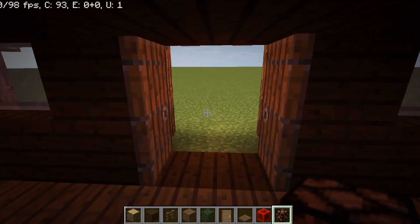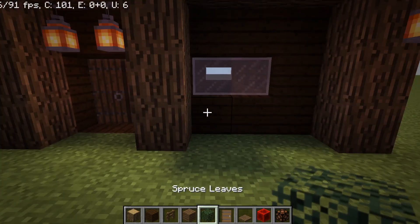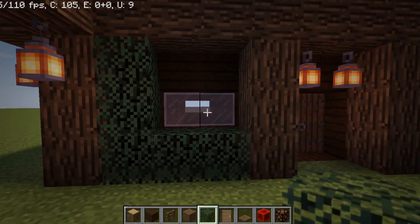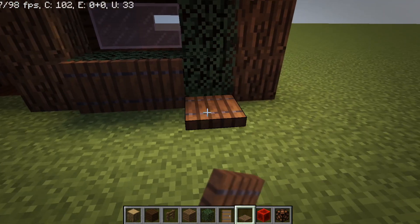Now that you have your flooring, you're allowed to decorate inside. Place leaves around the side of the house like so, and place trapdoors there.